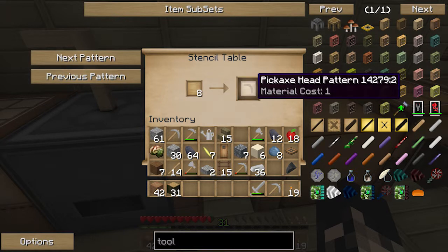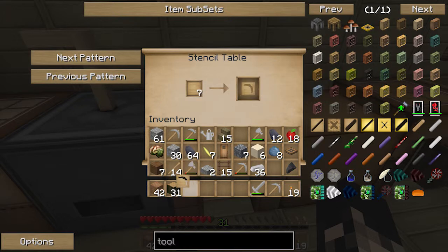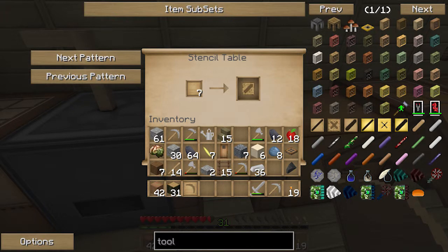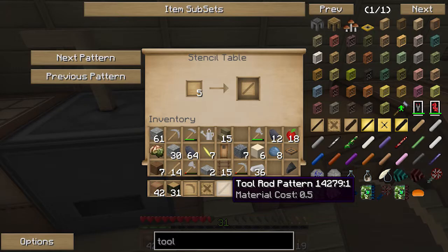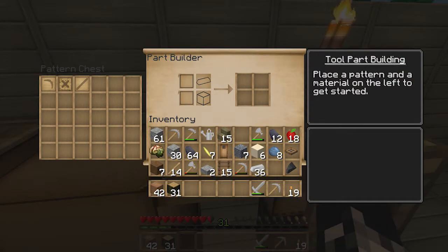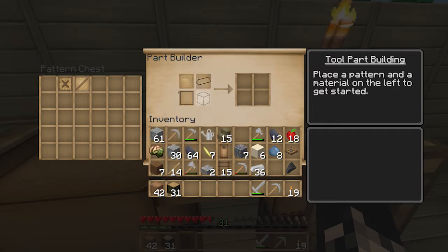The stencil table is where the magic starts. Put your blank patterns in and click through until you get the pattern you want. To build a pickaxe we need a pickaxe head pattern, a tool binding pattern, and a tool rod pattern — those are the three patterns we need. In the part builder, the stencil shows a material cost of one, meaning you only need one unit of whatever material you put in.